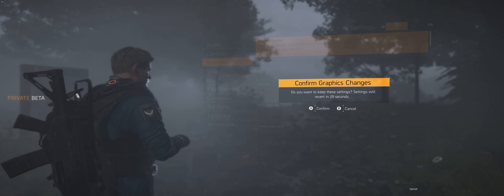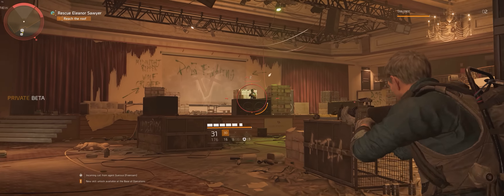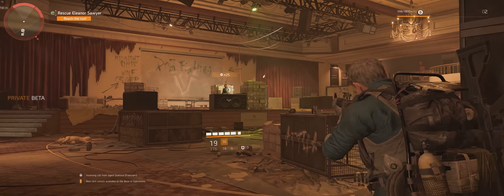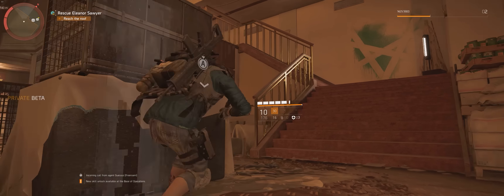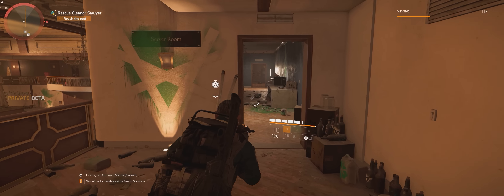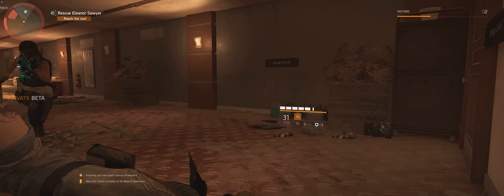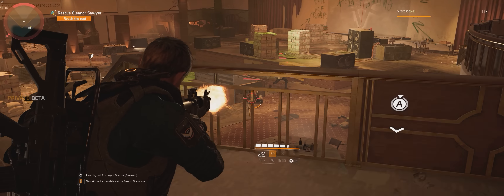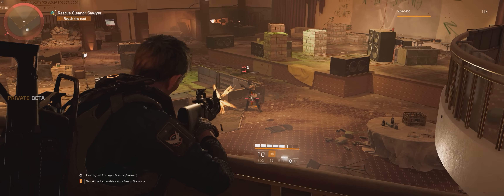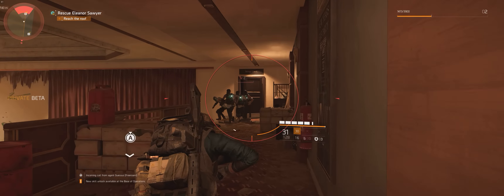Whilst this is running very well and with a stable FPS in my experience, I'm still hoping that there are lots of options for making this run better with all different kinds of builds at full launch. On a GTX 1080 Ti at 3440x1440, I was able to maintain 70 FPS and above at all times on high settings. I do feel that bits of the screen felt a little blurry, and I'm putting this down to likely the anti-aliasing used in the preset, which obviously isn't editable right now.